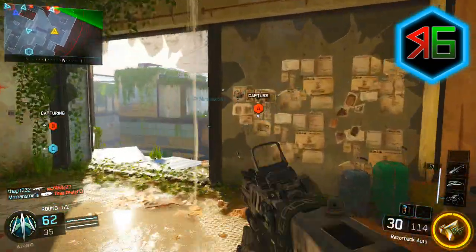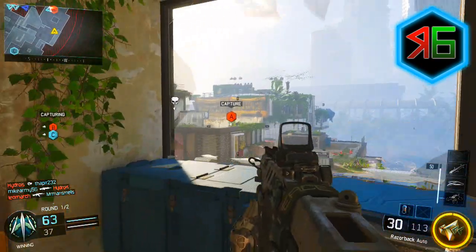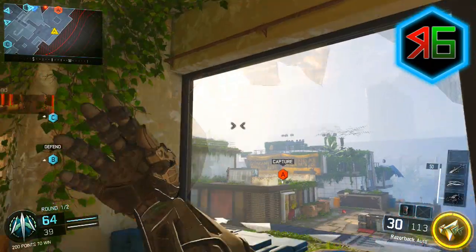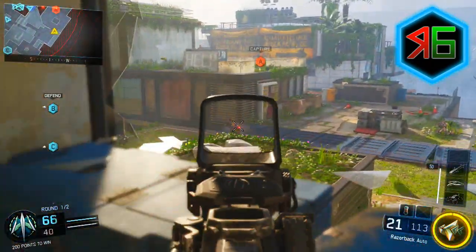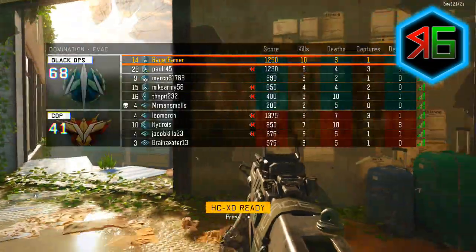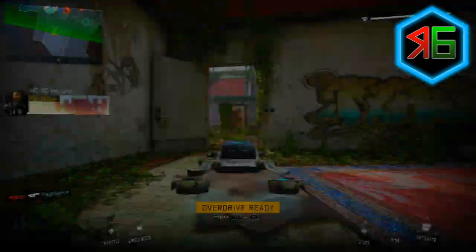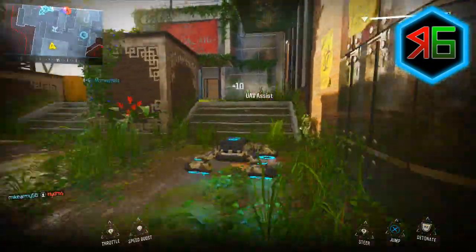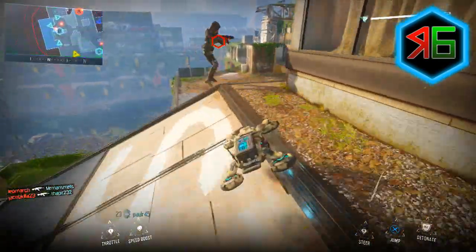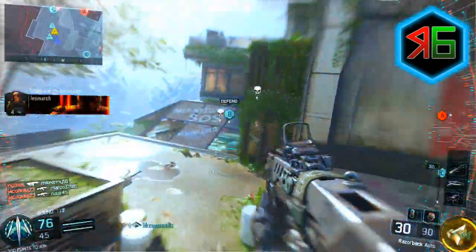You get a lot of weapon XP from killing enemies, and it really won't take you long. Getting to weapon level 2 and 3 are really easy, level 4 is quite easy, and then it gets progressively harder. Just keep playing TDM and Kill Confirmed and try to get loads of kills. Don't worry too much about objectives — worry more about kills. Don't equip a secondary, because if you get a kill with your secondary, that XP goes to the secondary, not the weapon you're trying to level up.